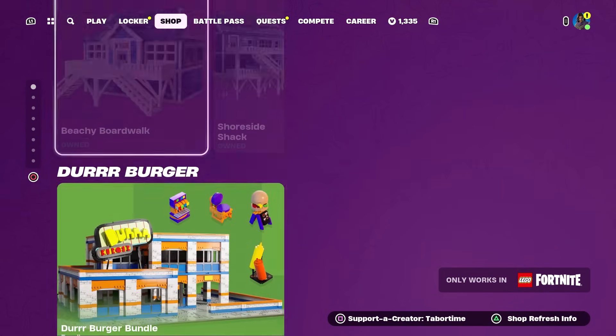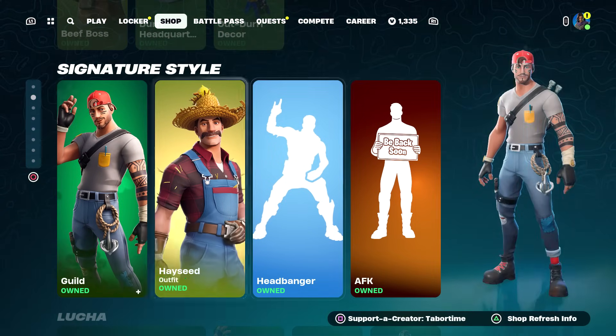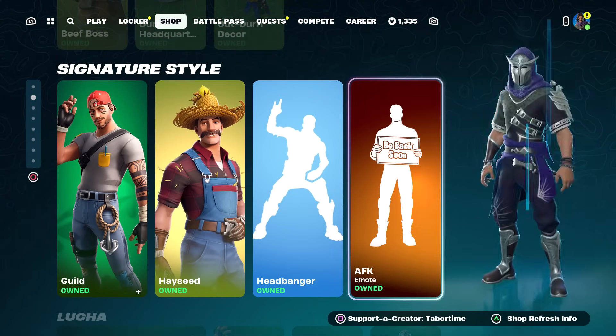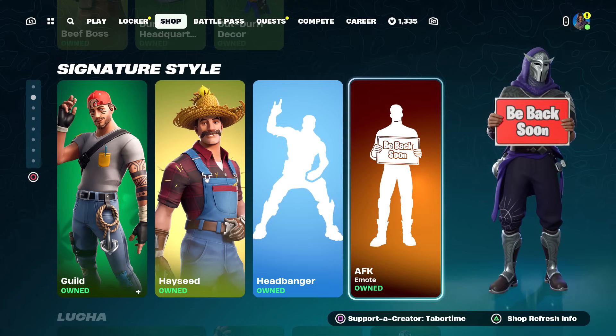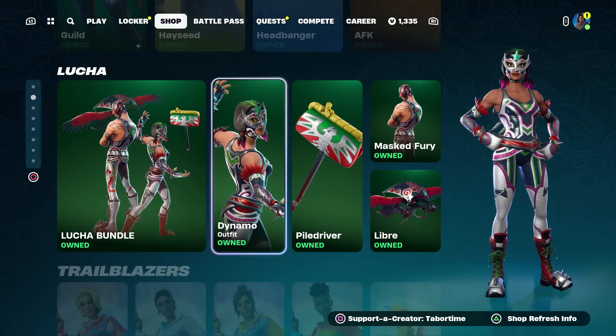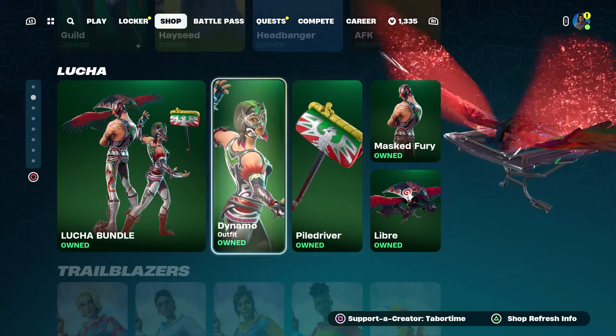This is the LEGO kit stuff that's been here a few days in a row. We got the Der Burger and the Beachside Boulevard. The signature style section has Guild Hayseed, Headbanger, and the brand new emote AFK. Most of these are repetitive except for that one. The Wrestler Bundle returns — this is Dynamo and Masked Fury. I love the Libre glider; pretty sweet, these skins are actually pretty solid.